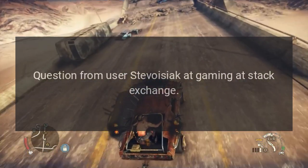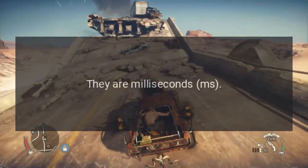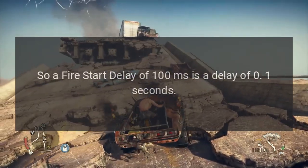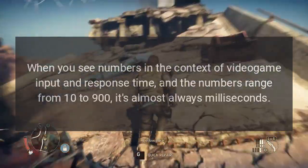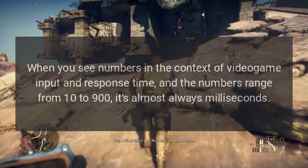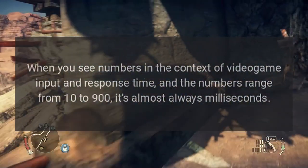Question from user stevojic at Gaming Stack Exchange. Answer: they are milliseconds. So a fire start delay of 100ms is a delay of 0.1 seconds. When you see numbers in the context of video game input and response time, and the numbers range from 10 to 900, it's almost always milliseconds.